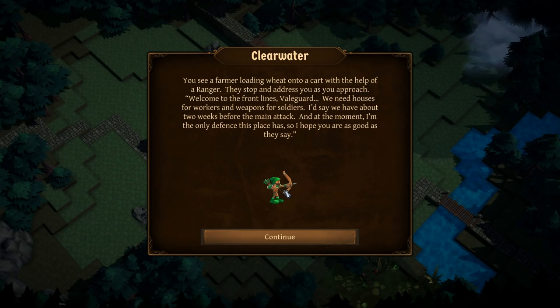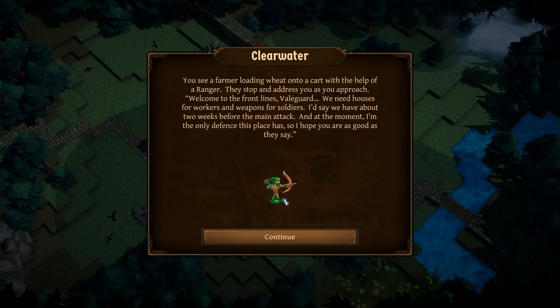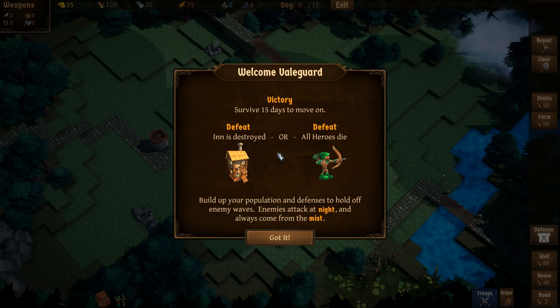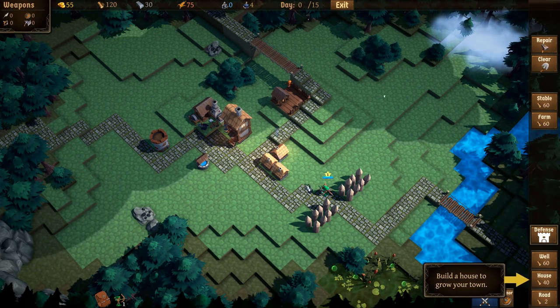Here we are at Clearwater. You see a farmer loading wheat into a cart with the help of a ranger. They stop and address you as you approach: 'Welcome to the front lines, Veilguard. We need houses for workers and weapons for soldiers. We'd have about two weeks before the main attack and I'm the only defense this place has.' So as the user, you are a Veilguard controlling the heroes. We have 15 days at this hamlet before we move on. Defeat is when the inn is destroyed or all heroes die.